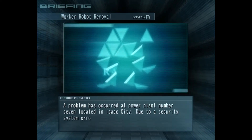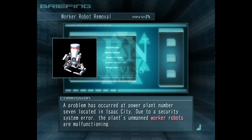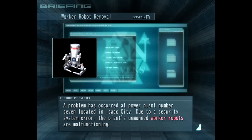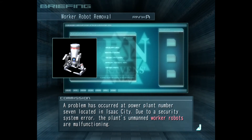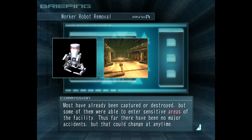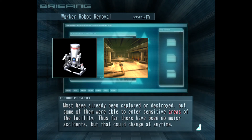A problem has occurred at Power Plant No. 7, located in Isaac City. Due to a security system error, the plant's unmanned worker robots are now functioning. The most have already been captured or destroyed, but some of them were able to enter sensitive areas of the facility.